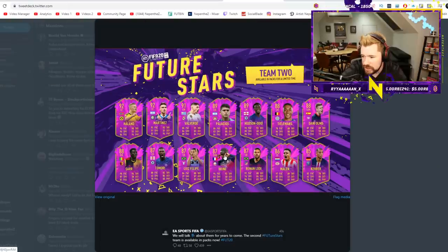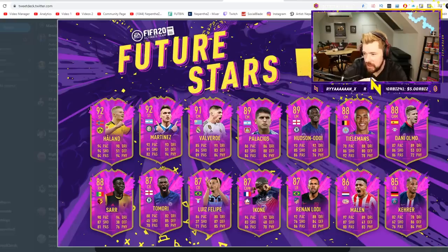So we have a 92 Haaland with mental stats, a 92 Martinez with mental stats, that 89 Palacios that looks pretty good, Hudson-Odoi that looks very good with good pace and dribbling, good shooting and passing. 88 Tielemans looks quite nice. 88 Danny Olmo — he looks very generic, very basic. 88 Saar with 98 pace, 94 dribbling, great shooting — looks good.